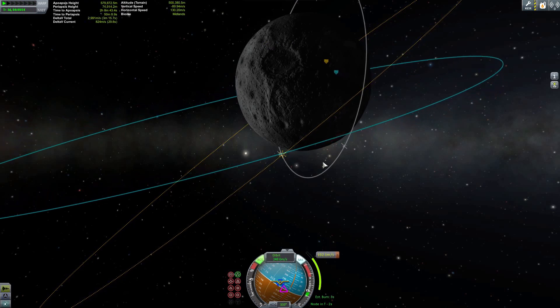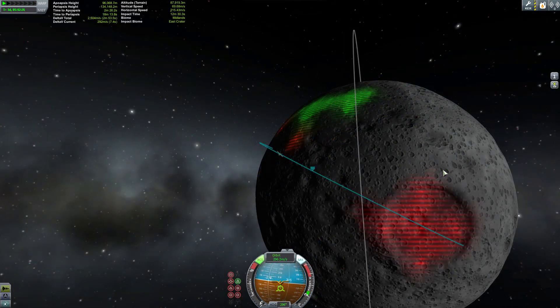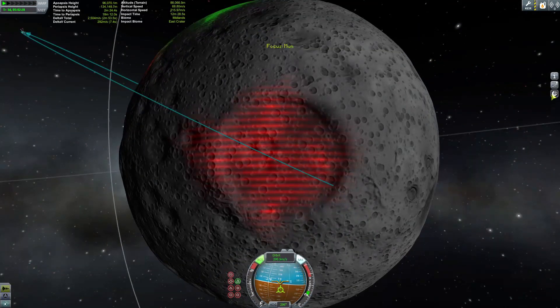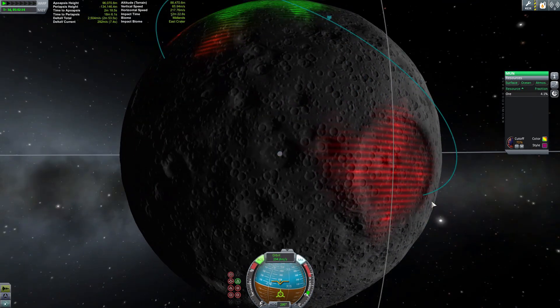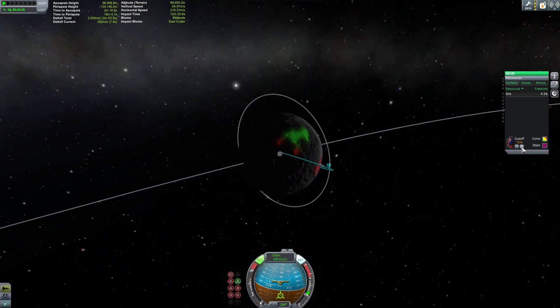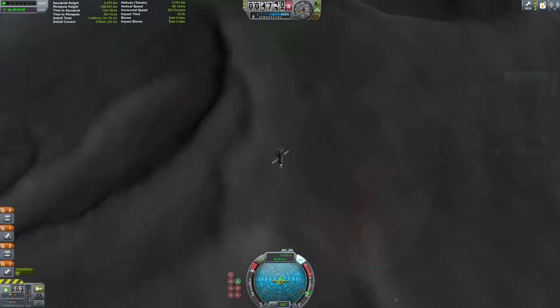Trying to get my orbits set up so I'm landing in that red area, cause that's what we want — the big spots. Apparently craters are really good from what it sounds like. And now I finally have the moon selected so I can show you some of the options on the menu when you go to map mode, which is really cool.